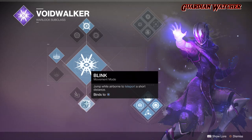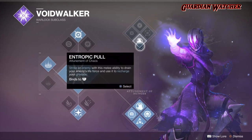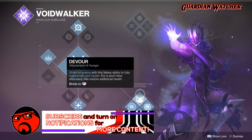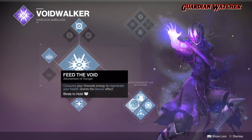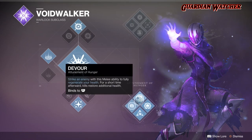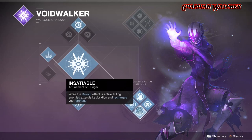All of this combined with Attunement of Hunger is amazing. I used to try Attunement of Chaos, but it doesn't work as well as Attunement of Hunger does. So for Attunement of Hunger, we have the Devourer perk — strike an enemy with your melee ability to fully regenerate your health, and for a short time afterward, kills restore additional health. Next is Feed the Void, which consumes your grenade energy to regenerate your health and grants the Devourer effect. Then we have Insatiable — while the Devourer effect is active, killing enemies extends its duration and recharges your grenade. All three of these in conjunction with each other make this build beautiful.